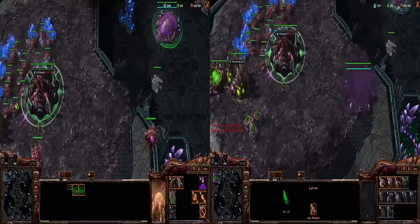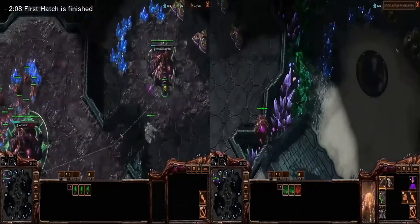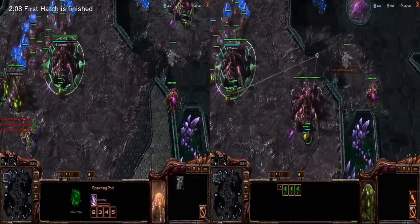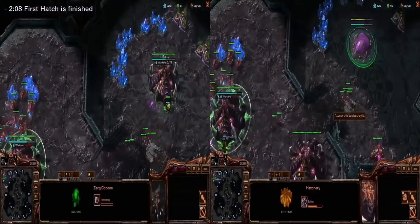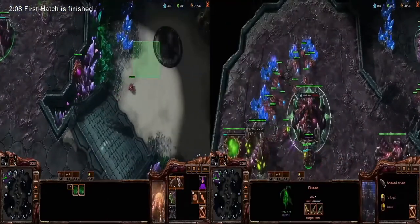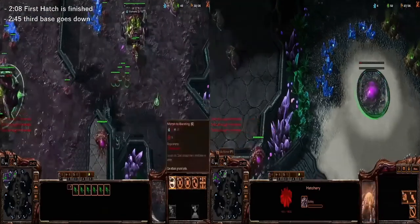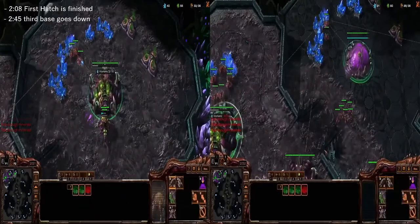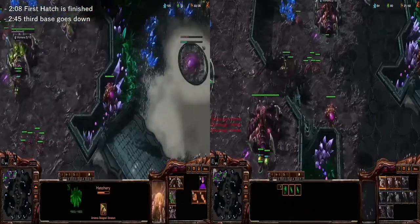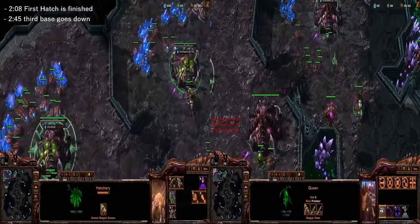The key thing here is larva production. Every hatchery gives you one larva per 10 seconds. Both hatcheries finish at the same time — the natural and the macro hatch both finish at around 2:08. On the left hand side I start two queens, that's four supply. Each hatchery provides six larva per minute, and queens provide six per minute as well, giving me 24 larva per minute. On the right hand side, three hatcheries at six each is 18, plus one queen at six equals 24 — exactly the same.